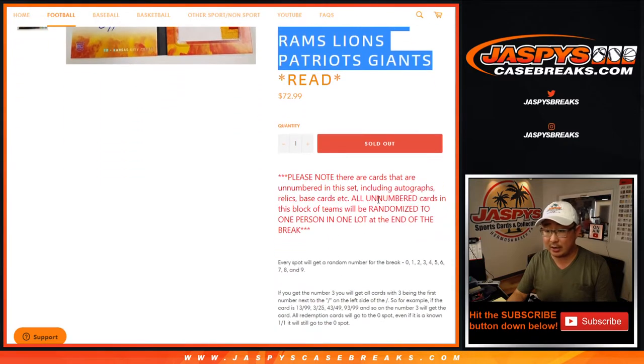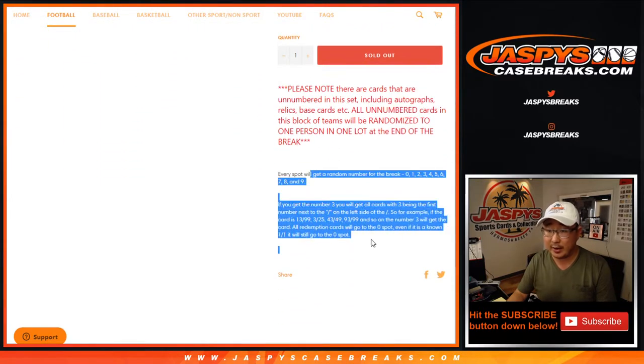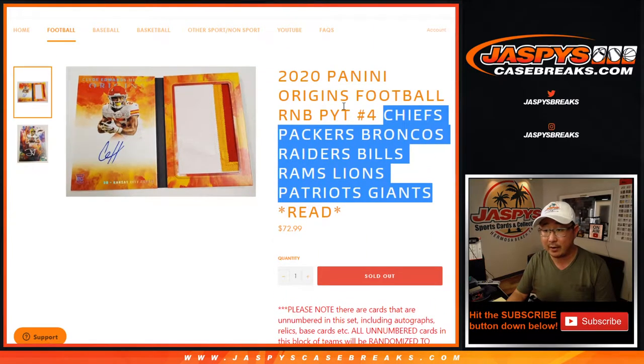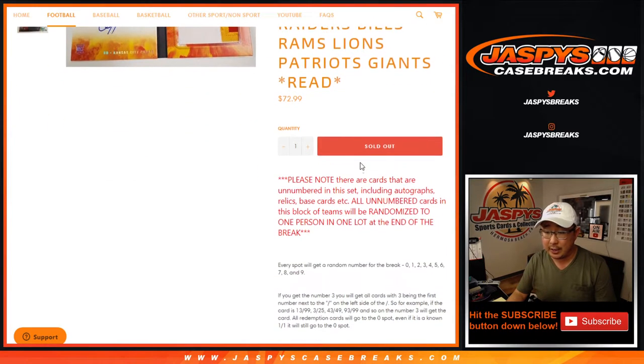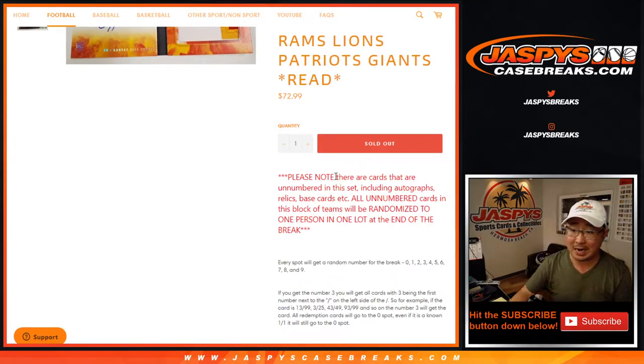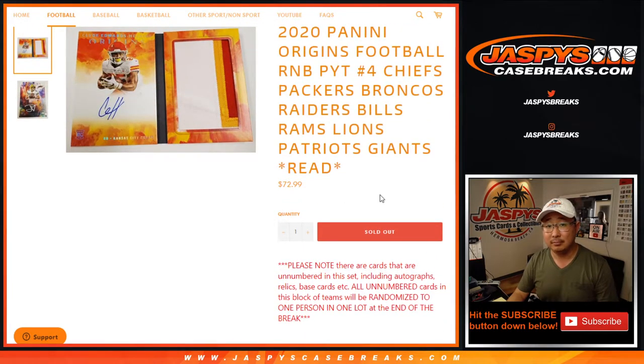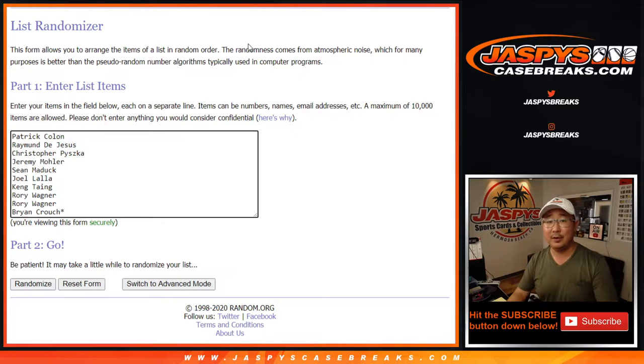This works just like our standard random number block breaks — but applies only to these nine teams right there and only for Pick Your Team number 4. Note: there are non-numbered cards in this set. All cards that don't have numbers will be randomized as one lot to one person at the end of the break. Sometimes they can be autographs as well, so keep that in mind. If there's a Clyde Edwards-Hilaire non-numbered autograph, it's going to be randomized to this group to one person as one lot, including base cards and stuff like that.